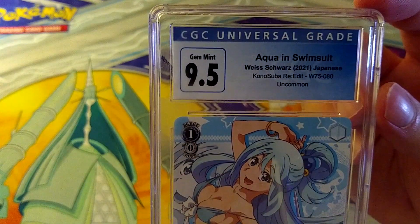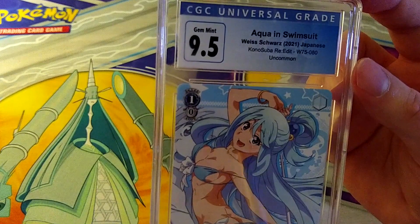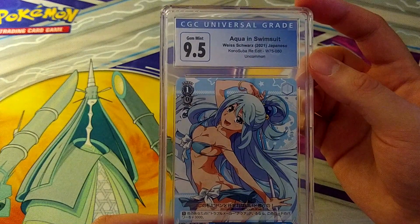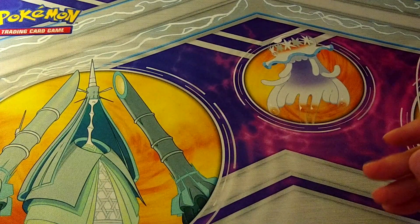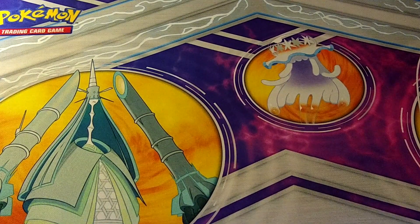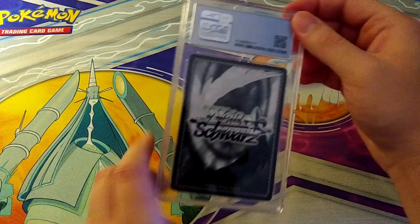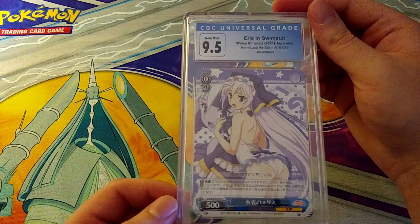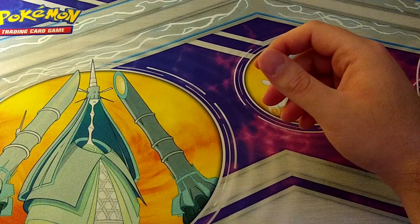Now some lewds from the Konosuba set — Konosuba Re-Edit. This is the swimsuit Aqua uncommon, and it pulls a 9.5. Not bad. Then Aeris in swimsuit also pulls a 9.5. Again, loot cards, swimsuit cards — they sell very well. Konosuba actually has some really great cards; even the uncommons in the sets are worth picking up if you're looking at a Weiss Schwartz set. Another Aeris in swimsuit at 9.5 — three 9.5s in a row.